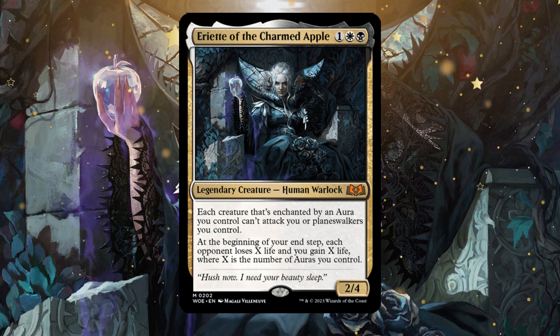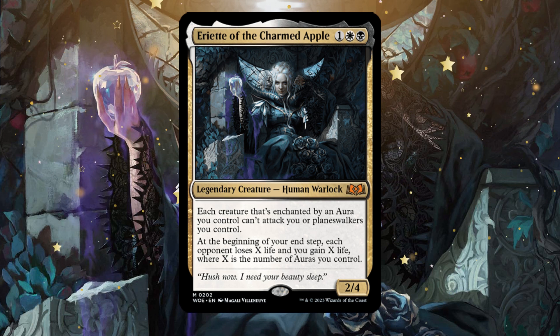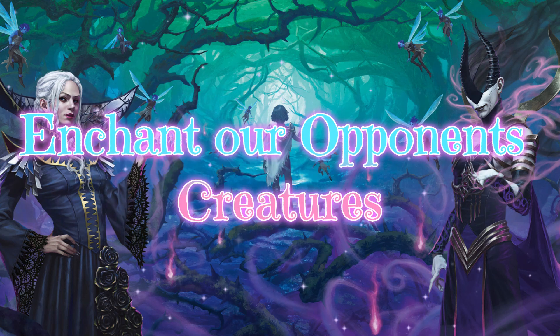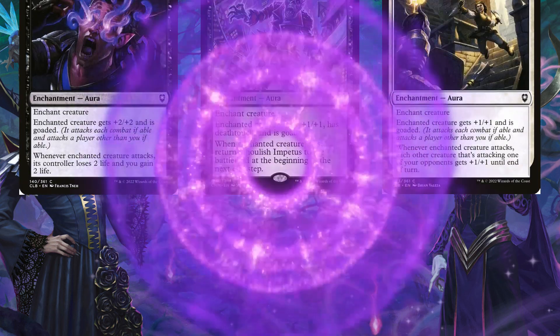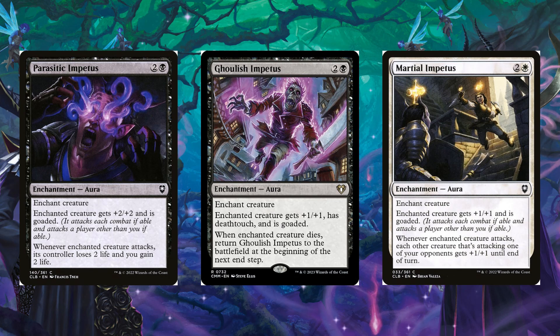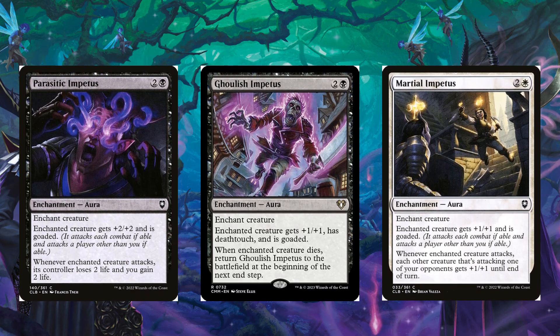In this video I'm going to discuss what kind of auras or enchantments you want in your deck to take advantage of the ability to gain life and make opponents lose life. First, I want to talk about auras you could enchant your opponents' creatures with. Specifically the impetus cycle — we have Parasitic Impetus, Ghoulish Impetus, and Marital Impetus. I especially like Ghoulish Impetus from Commander Masters because when the enchanted creature dies, Ghoulish Impetus returns to the battlefield at the beginning of the next end step. It also has deathtouch and the creature is goaded.